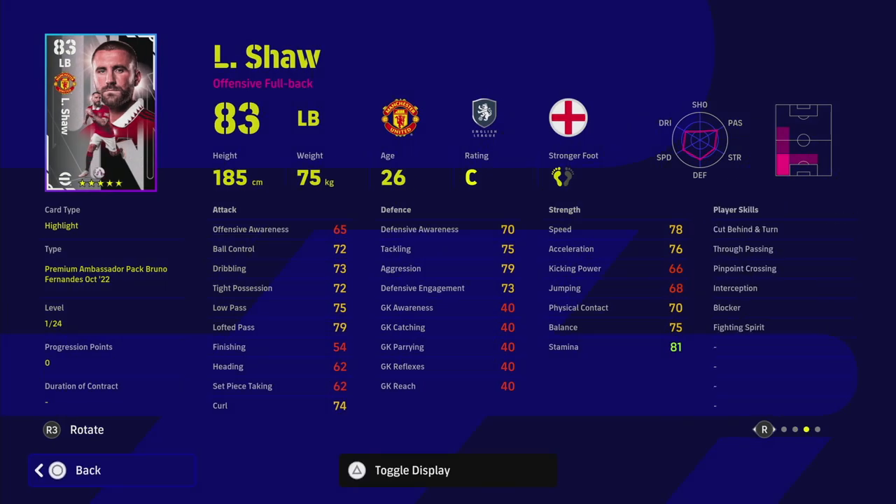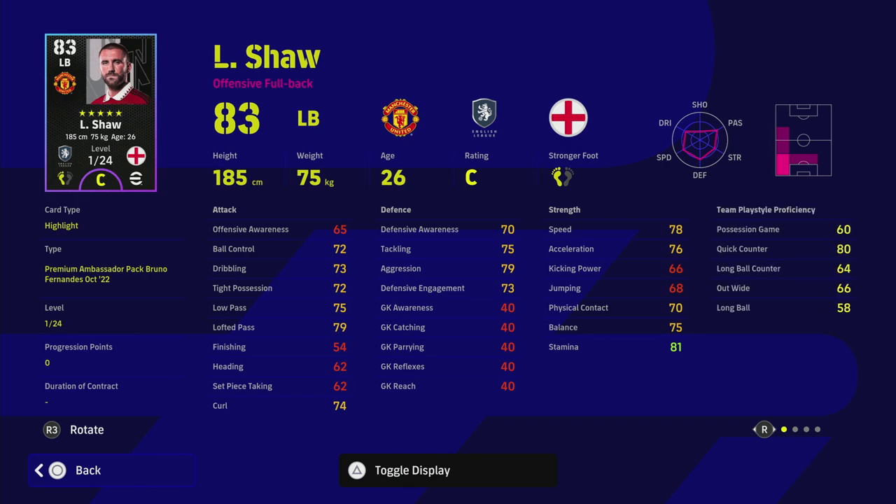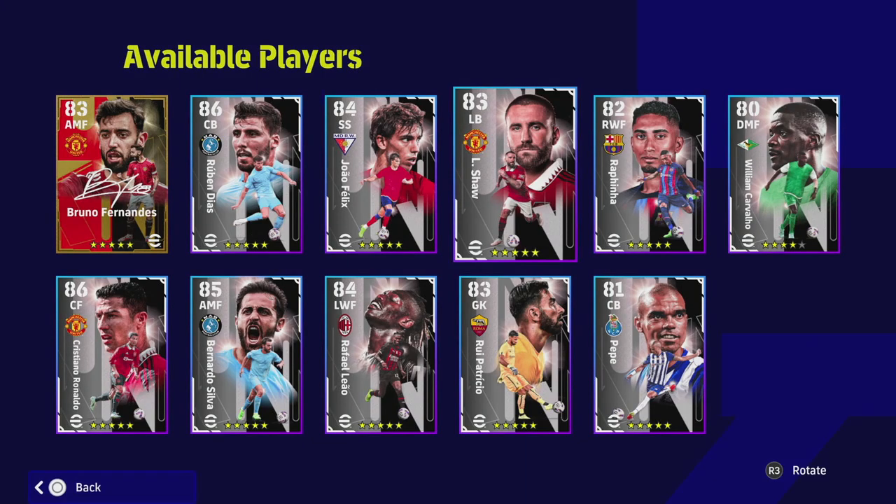You could literally buy Carvajal's standard version quite cheaply, or other really good right backs if you have a bit of GP — like Trent or Dest. There are a load of them. I definitely would not be buying these packs looking to get a complete team out of it, because you are going to have to build and pick and mix a little from different packs.